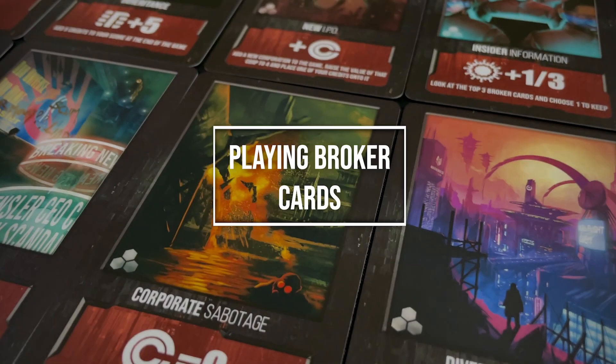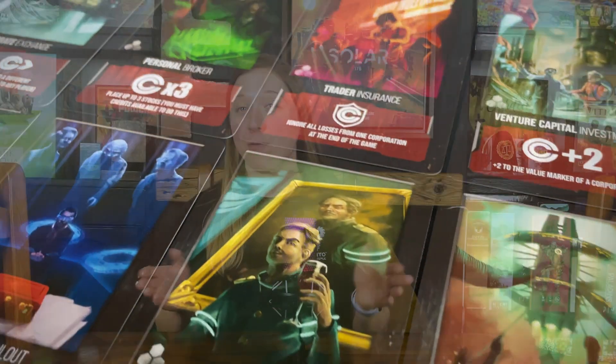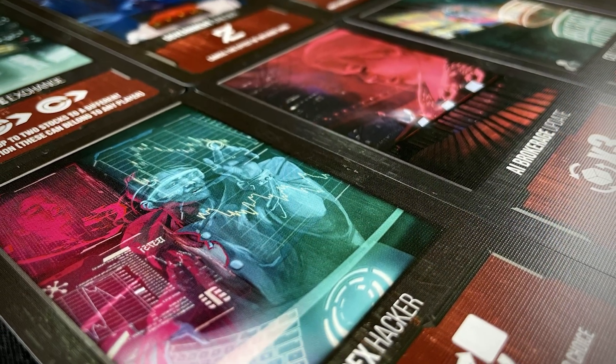Broker cards can be played at any point during your turn. After a broker card is played, that card is discarded to the bottom of the broker deck. The effects of the broker cards are described on the cards themselves. Be aware that some broker cards have end-game effects and so cannot be played until the end of the game. Others can only be played in specific circumstances — for example, just as an event is about to start. These exceptions are written on the cards themselves.